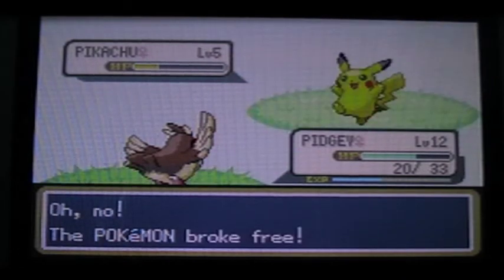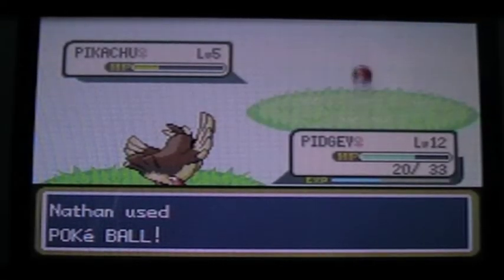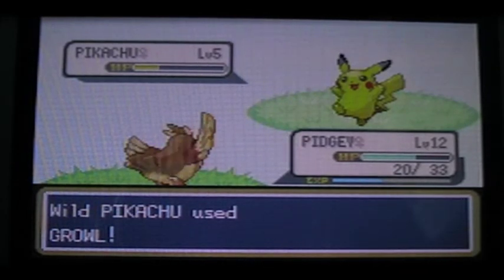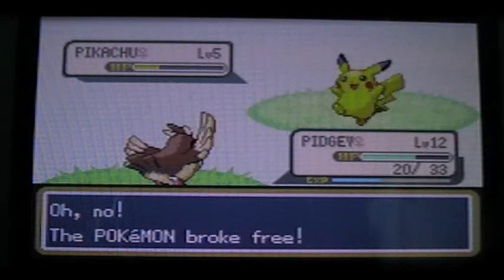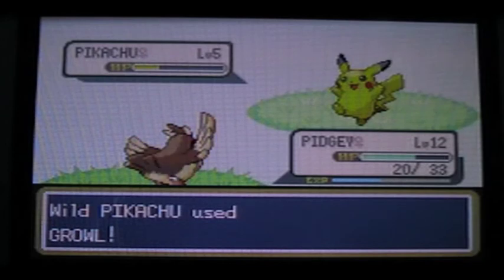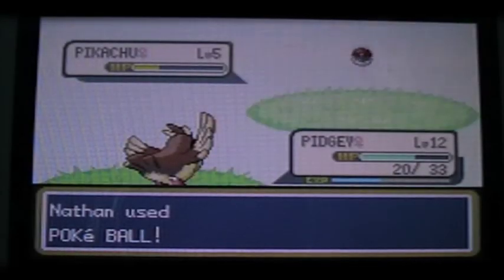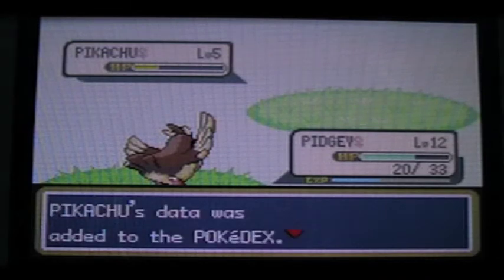Come on! One, two, three — oh my god. You stupid Pokemon! I've only got two Pokeballs left. Come on, Pikachu, get in there. This is not even funny — why am I laughing? We've got one Pokeball left. Come on. One, two, three — yes! We have Pikachu! Pikachu was added to the Pokedex. So we now have Pikachu added to our team. It's going to be useful in the future.